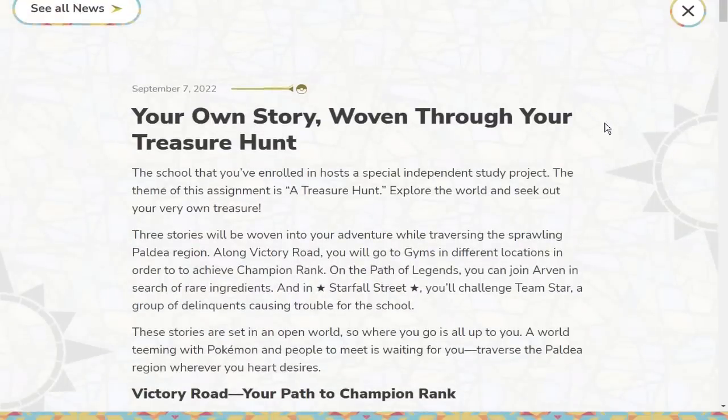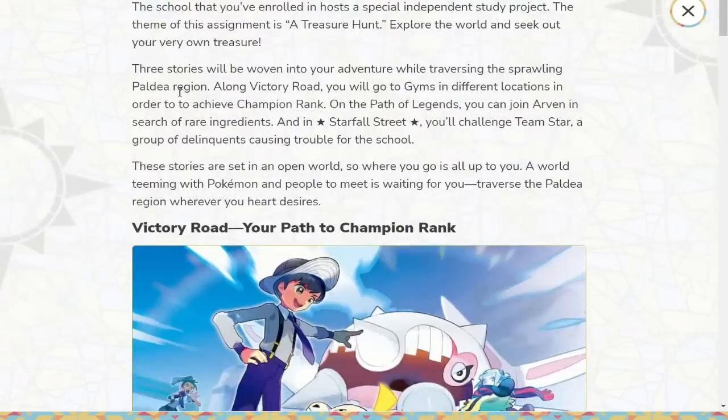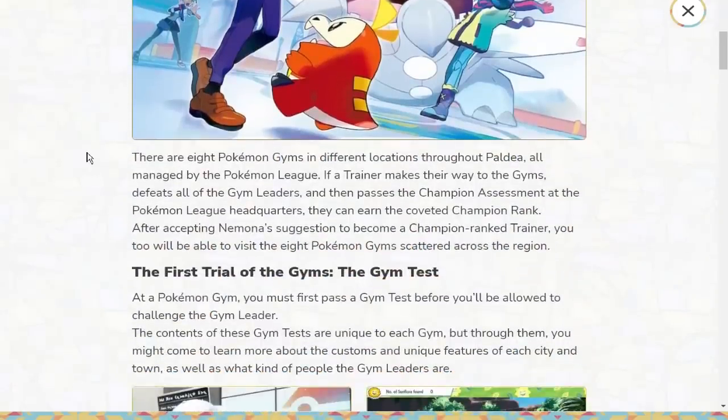Remember from the original trailers — there are three different stories in the game. The school you've enrolled in hosts a special independent study project themed around a treasure hunt. Three stories are woven into your adventure: Victory Road where you go to gyms in different locations to earn Champion Rank; the Path of Legends where you join Arven in search of rare ingredients; and Starfall Street where you challenge Team Star, a group of delinquents causing trouble for the school. These stories are set in an open world — where you go is up to you.